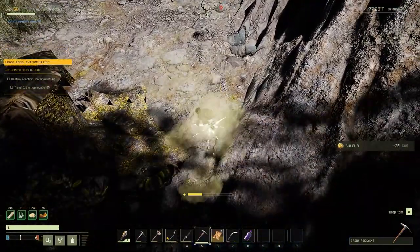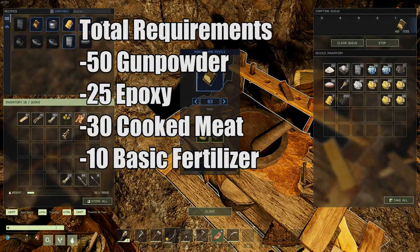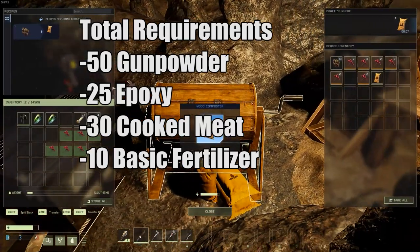Your first order of business is going to be grinding the required items for the mission. This will be 50 gunpowder, 25 epoxy, 30 cooked meat, and 10 basic fertilizer.